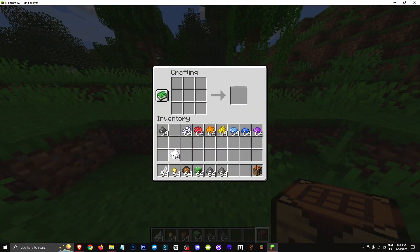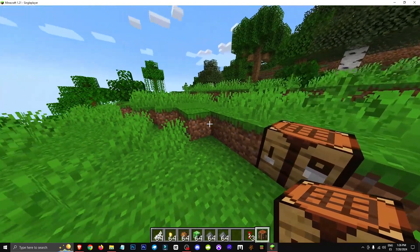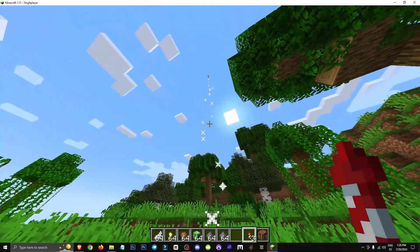First off, we have the rockets that are completely standard. These are the rockets that only need paper and some gunpowder. With this setup, the flight duration will be at level 1.